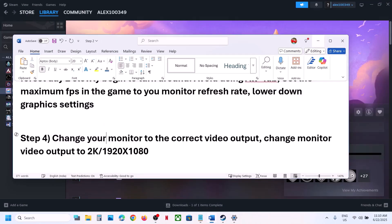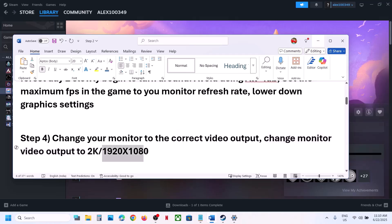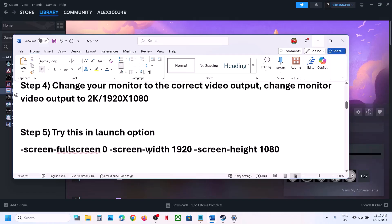The next step is to change your monitor to the correct video output. Set the right video output — for example, change from 4K to 2K or 1920x1080 — and then check.